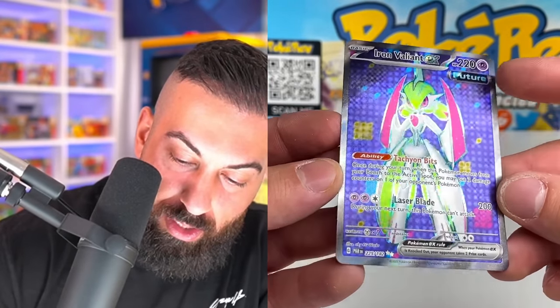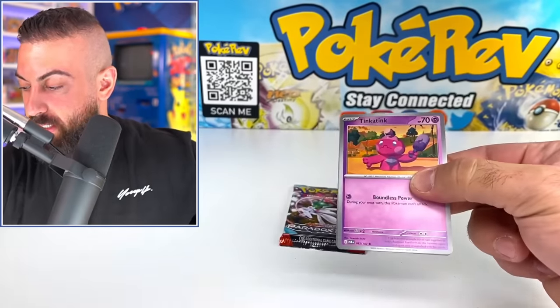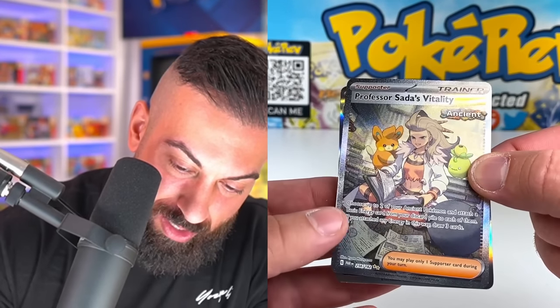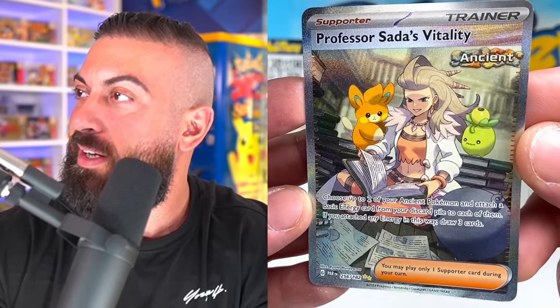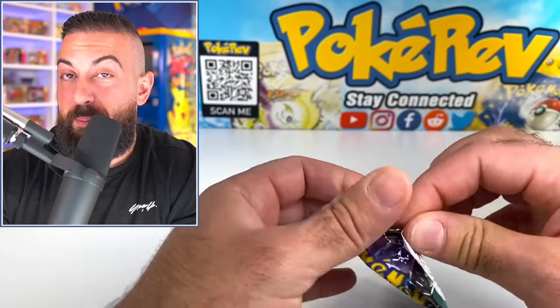We got Zubat, Gimmighoul, Masquerain, Gligar. Iron Valiant EX future — we had this one as a gold card last video, but it actually looks pretty cool as a regular full art too, got that purple in the background. This ETB is catching up pretty quickly and we're getting a lot of really good pulls — we have the same amount of pulls as the first one but some higher rarities. We got two more packs — Trubbish, come on. Oh let's go — Professor Sada's Vitality that's going to be the illustration rare!